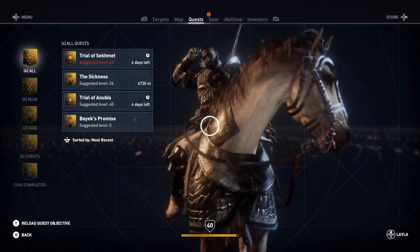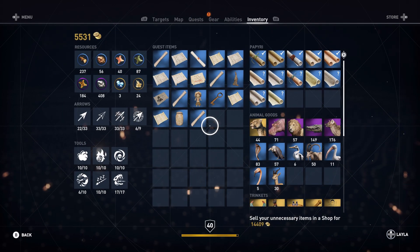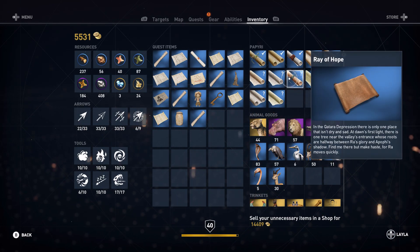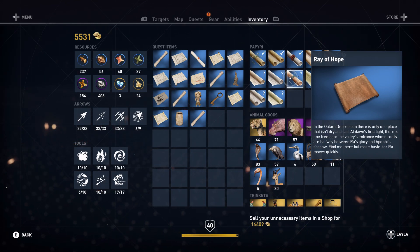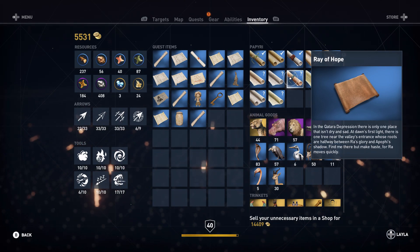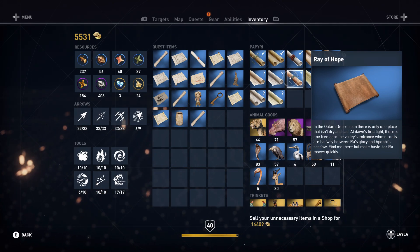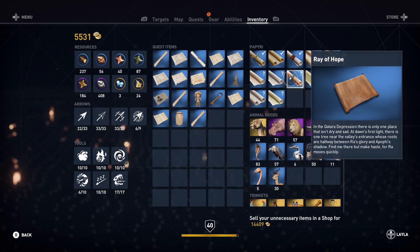I need to open up my menu, and from my menu I can move over into my inventory. In the inventory, you can see papyri on the right-hand side, and I have the Ray of Hope Papyri right here. It reads: In the Katara Depression, there is only one place that isn't dry and sad. At dawn's first light, there is one tree near the valley's entrance, whose roots are halfway between Ra's glory and Apathy's shadow. Find me there,